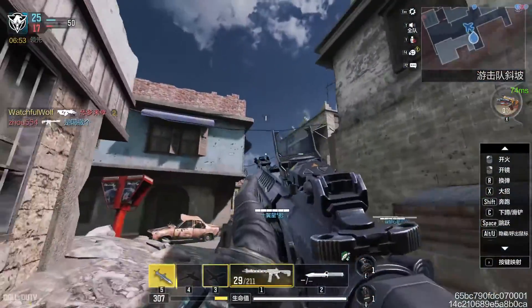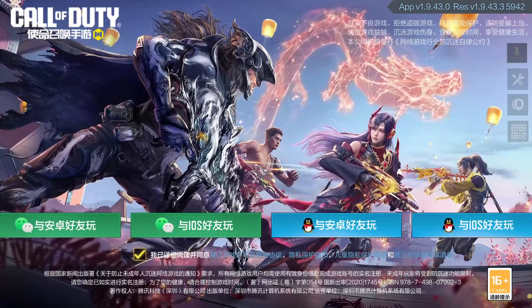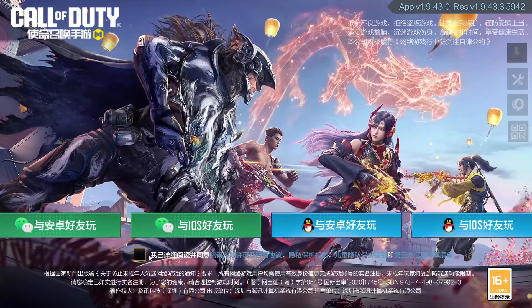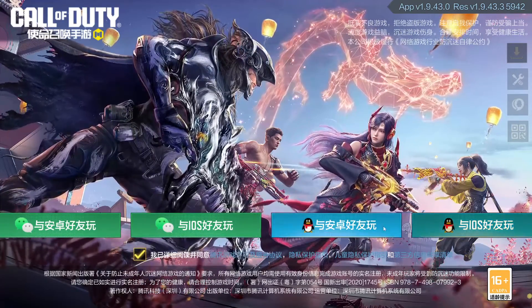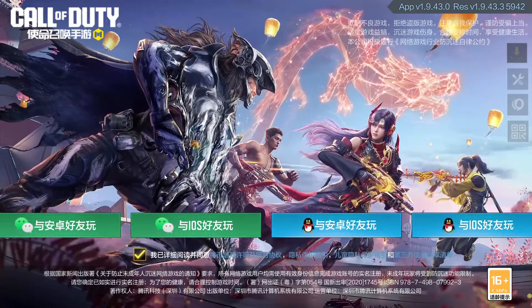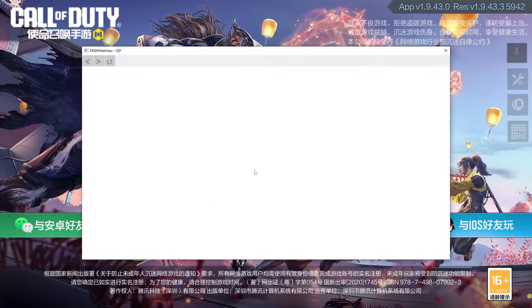Once you've successfully signed up to WeChat or QQ, when you get to the main menu of COD Mobile, there's a checkbox for the privacy agreement — just check that. Here you'll see QQ options and WeChat options: QQ Android, QQ iOS, WeChat iOS, and WeChat Android. I'm going to click WeChat iOS.